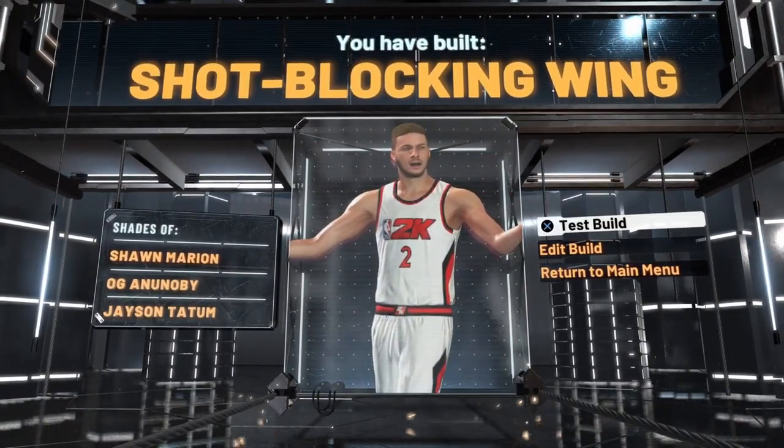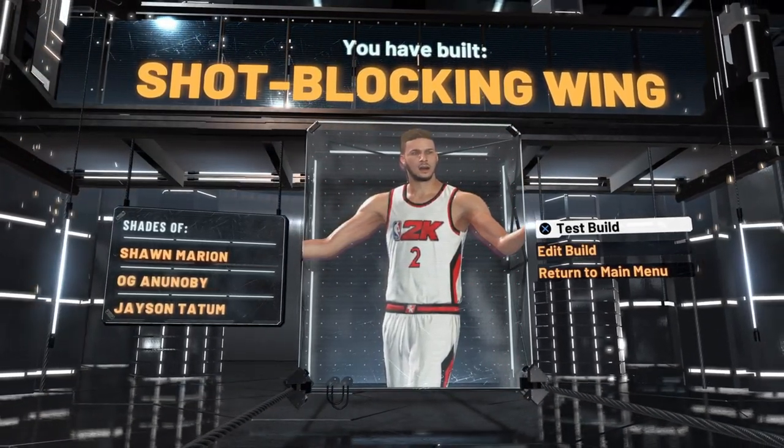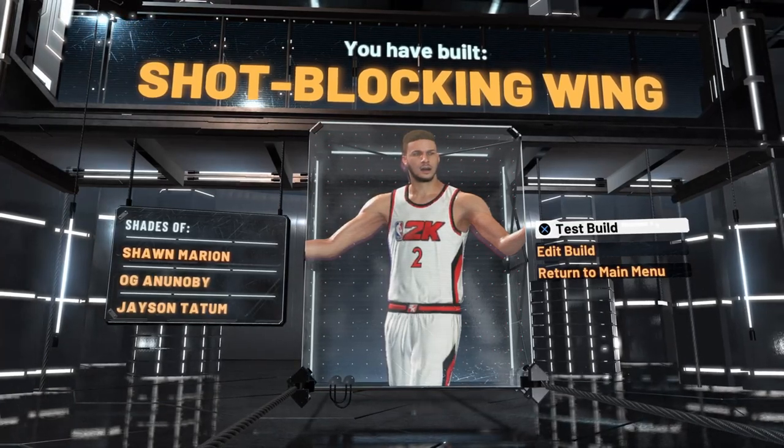What you get yourself here is a shot blocking wing with the shades of Sean Marion, OG Anunoby, and Jayson Tatum. Let's get right into the test portion of the build.